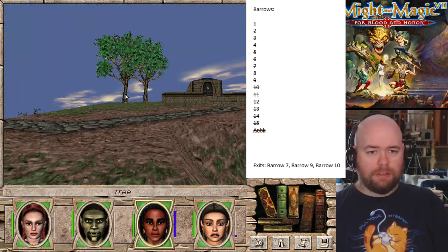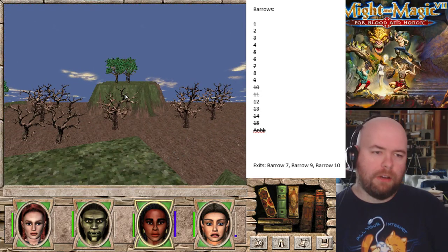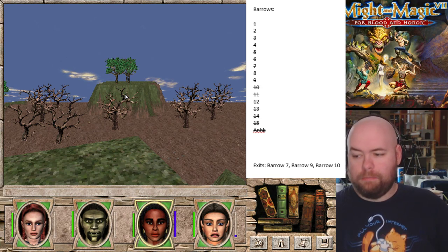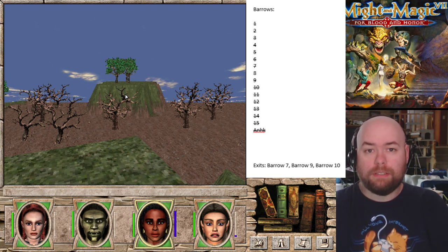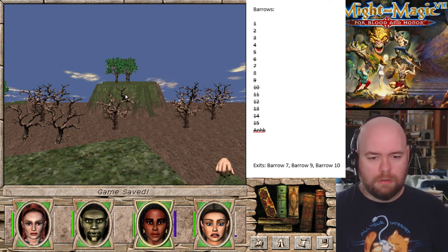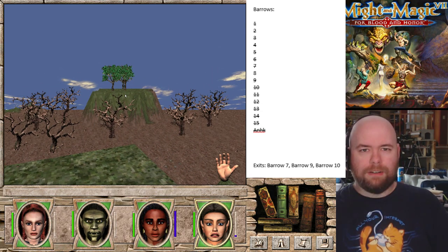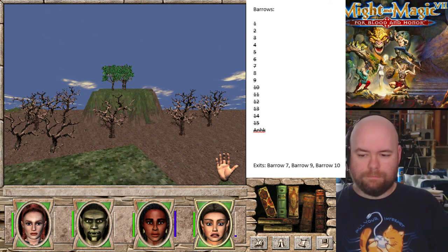We need to go to Stone City so I can cure that fear. So we're going to stop this here, and we'll pick up the next episode immediately afterward where we head off to Stone City. It's a lumper episode, but we got through all 15 - sort of 16 - of the Dwarven Barrows, which is nice. So we had that going for us. Bye internet, I will see you next time.